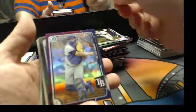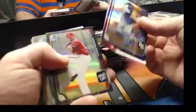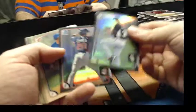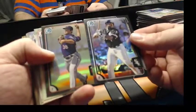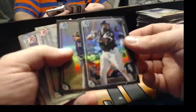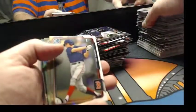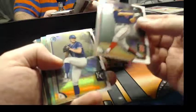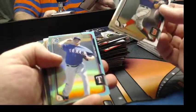Purple refractor — Chris Betts for the Devil Rays. Eric Yaglio Dividends. They look awesome — just crazy. If we don't get one in the last box, I'll go through the other specialness of this stuff.